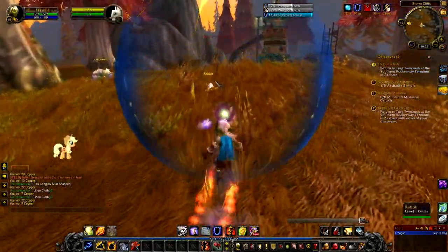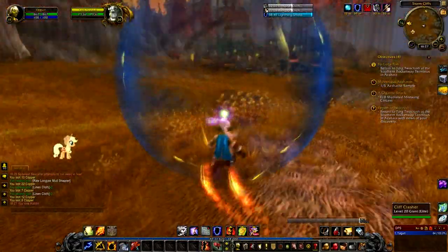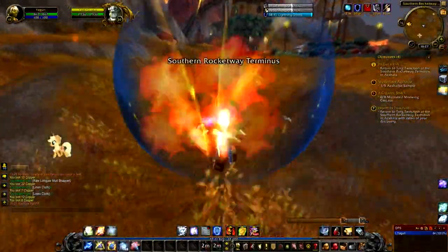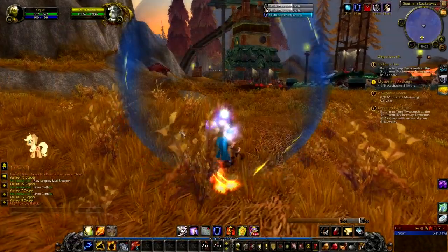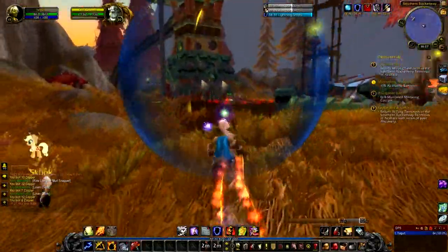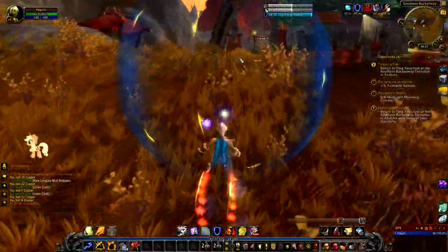We're nearly there - a little bunny rabbit, /love of course for the achievement. We don't kill bunny rabbits! There's a Cliff Crasher - we'll be dealing with them a little bit later in the series, that's why we have to collect those mutilated Mist Wing carcasses later on, and the Azshara-ite samples too. We've completely run out of time - I can't believe how fast time flies here in World of Warcraft, I just love this game so much.